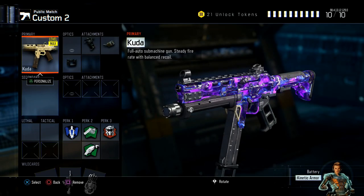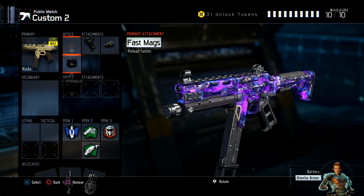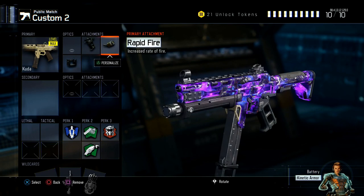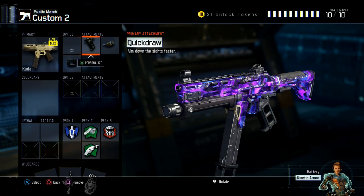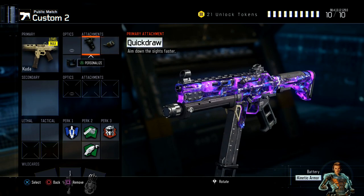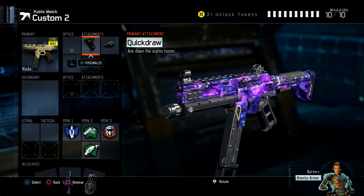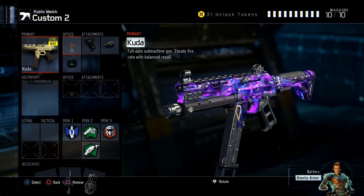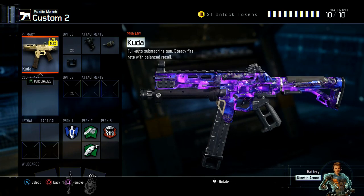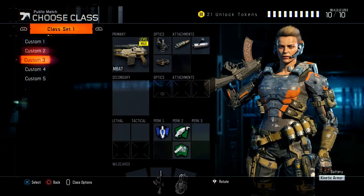Our second class is the CUDA. The CUDA is one of my favorite submachine guns — I've always used it and it's a really, really good SMG. What I like to do on it is Quick Draw, Rapid Fire, Fast Mags, Afterburner, Fast Hands, Scavenger, Attack Mask. You would think this class has a lot of recoil just because it doesn't have grip and you're running Rapid Fire, but it doesn't have no recoil, guys. I hope they bring something like this to Black Ops 4 as well.